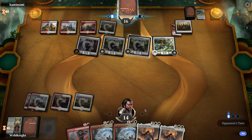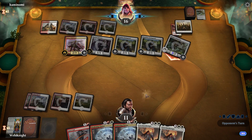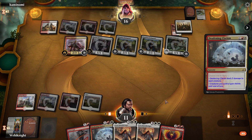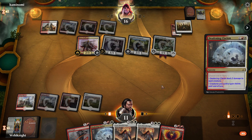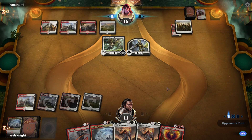Next turn we'll board wipe with Clarion — it's gonna be beautiful. We're gonna take three from the Vanguard but that's fine. He's gonna sack the Bodyguard to make the Vanguard indestructible so he doesn't have to pay for it — but that's fine. It kills everything else and I have five cards in hand, he has two. At this point this is where we can start pulling ahead.